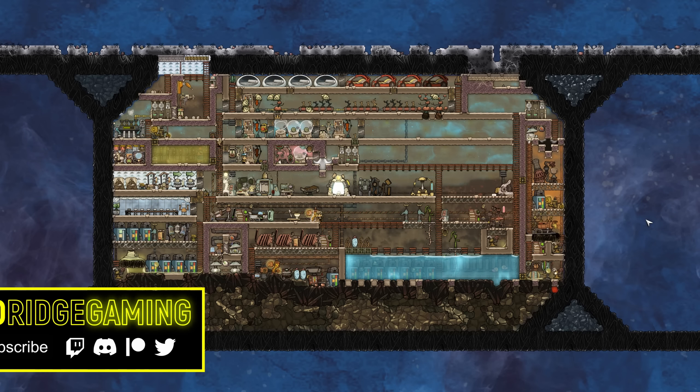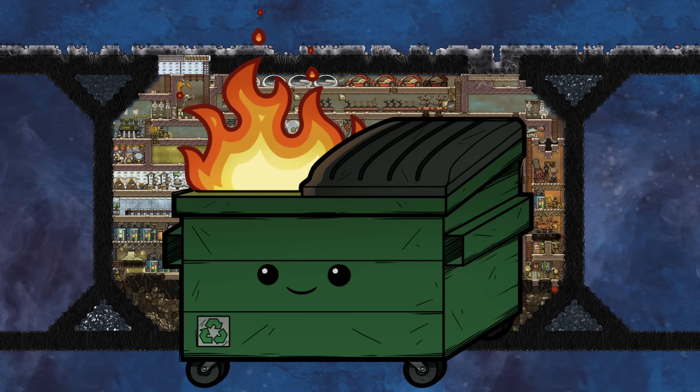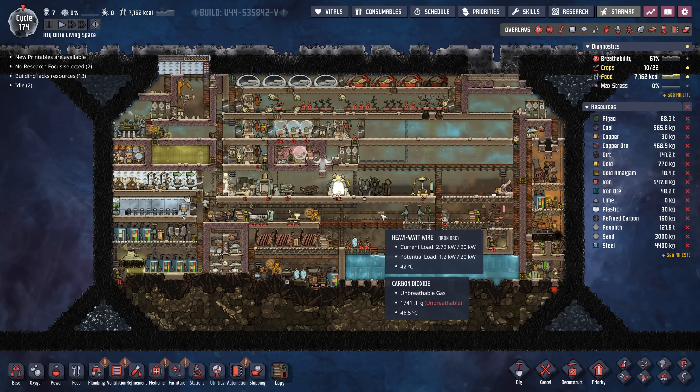Welcome back to Echo Ridge, where things have gone from bad to worse here on our mini base playthrough. I'm not saying we're at full-on dumpster fire status yet, but we're at least at echo pouring gasoline over a trash fire. At the minimum.